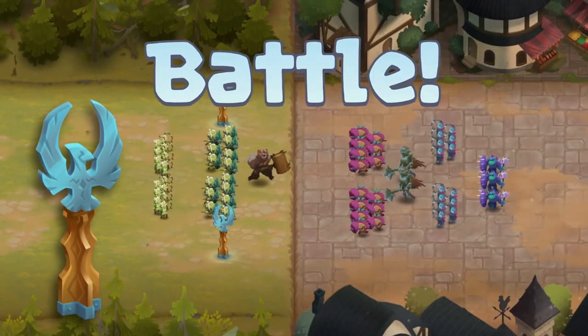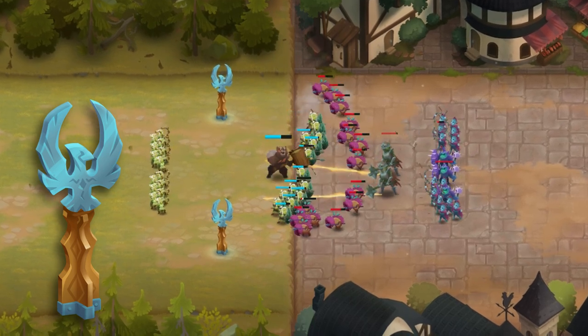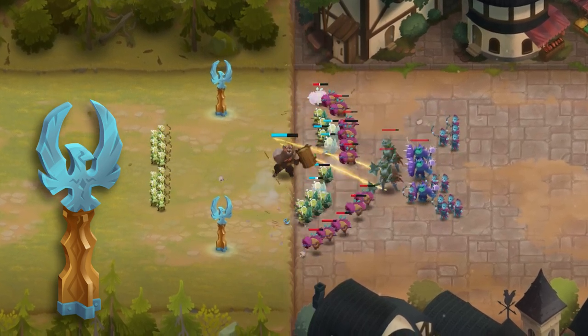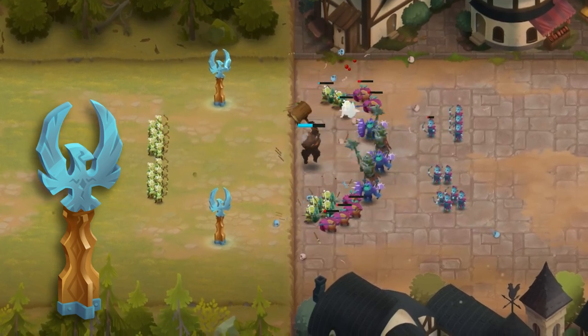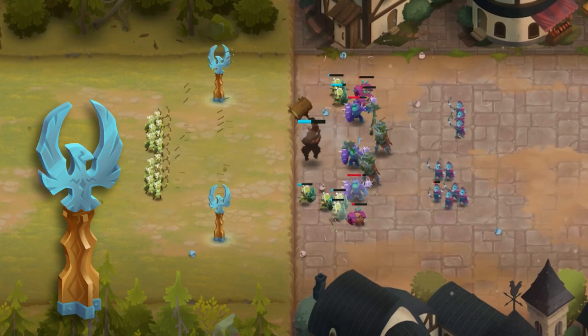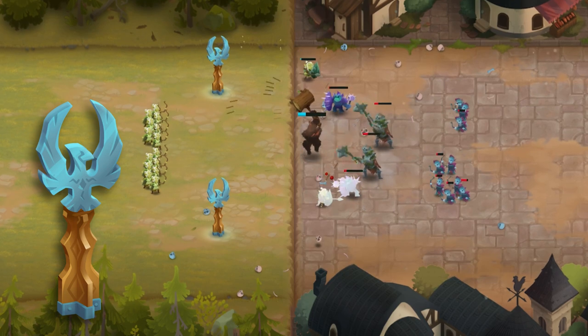Lightning Spire is a new tool for those that love building impenetrable fortresses. Lightning Spire zaps enemies within its range with bolts of electricity that bounce and seek new targets. The Spire does little damage but stuns all the enemies it hits, making them easy prey for the rest of your army.